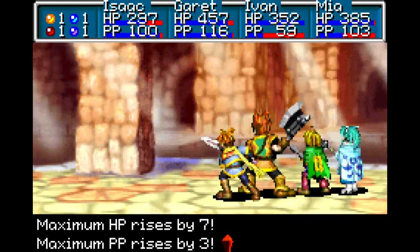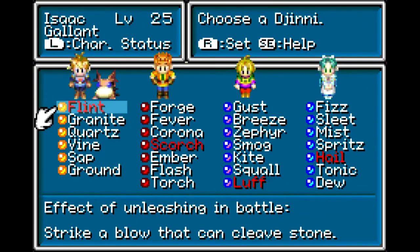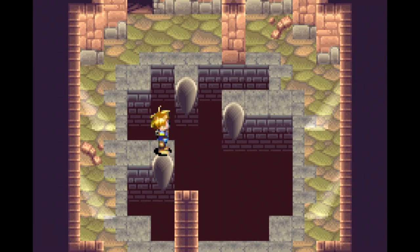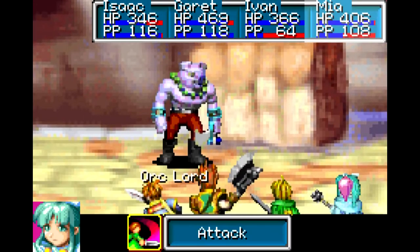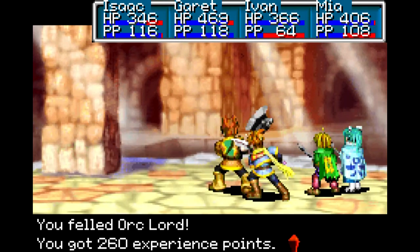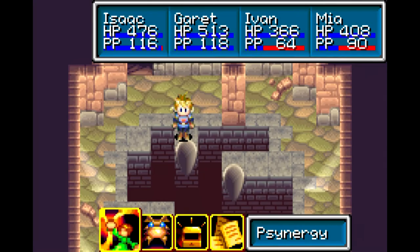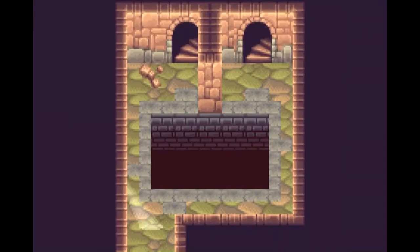Glacier - but we already showed that, right? HP up by 7, PB by 3, attack by 4, defense by 2, agility by 4. In the entire Golden Sun universe - there are three Golden Sun games - this is the only enemy in this game that drops a lucky medal. In Golden Sun 2 there is an area you can use lucky medals there as well, so that's why it's kind of important. If you ever wanted more lucky medals, this would be the guys to farm. I'm sure there's a way to manipulate the system to get them.